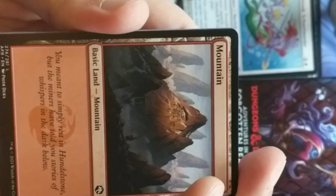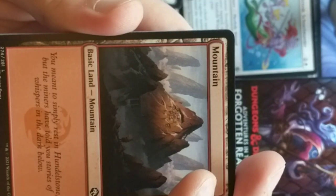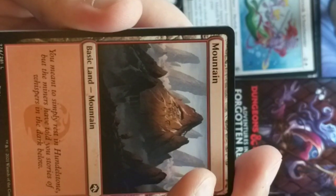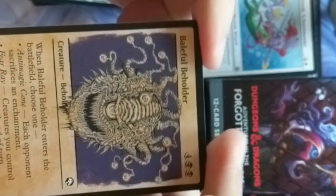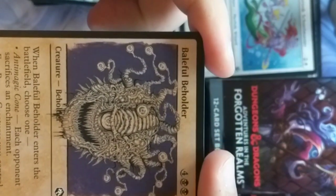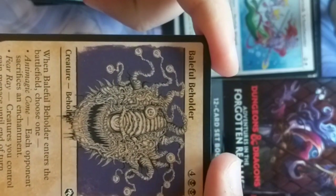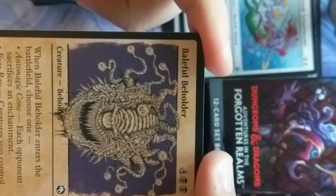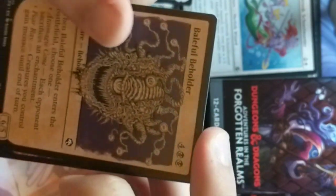The mountain adventure reads: 'You meant to simply rest in Hundelstone, but the miners have told you stories of whispers in the darkness far below.' These are so cool. Baleful Beholder — look at this guy. These are one of the more dangerous creatures in Dungeons & Dragons. Pretty cool — iconic as heck.